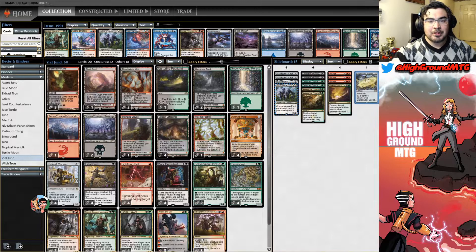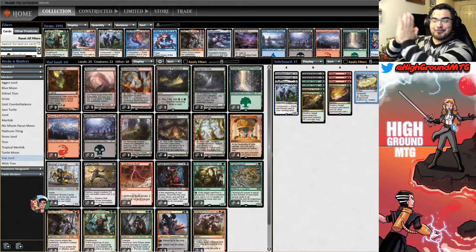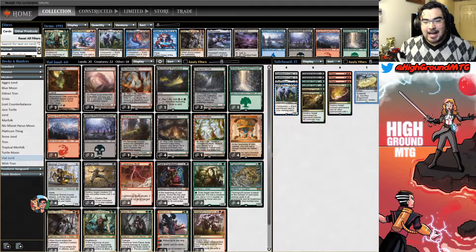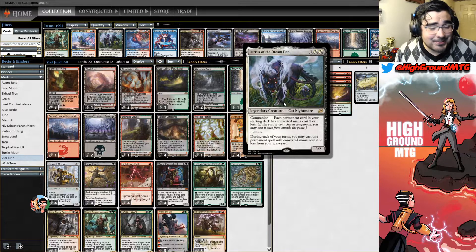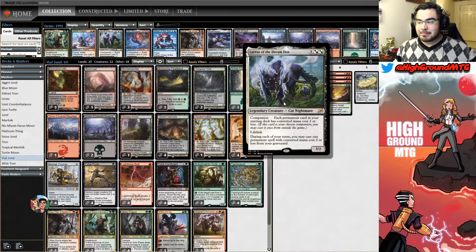Hello and welcome to High Ground MTG, I'm one of your co-hosts, Kai Guy. That's right, today was the BNR announcement from Wizards of the Coast, affecting Modern most specifically as this is the format that we play most. Companion has been nerfed. The way the companion mechanic now works is it will cost three mana to move your companion from your sideboard to your hand, and then from your hand you can play it for its casting cost. This obviously brings the power level down.